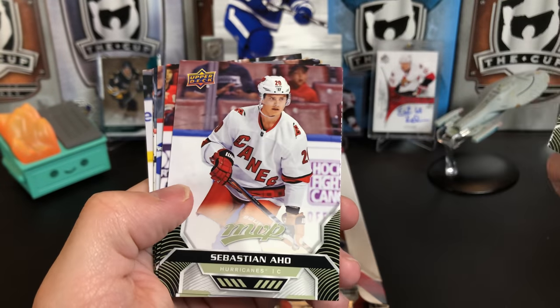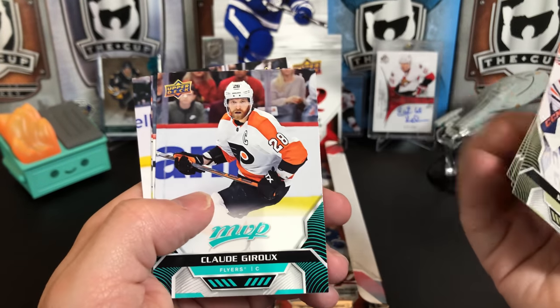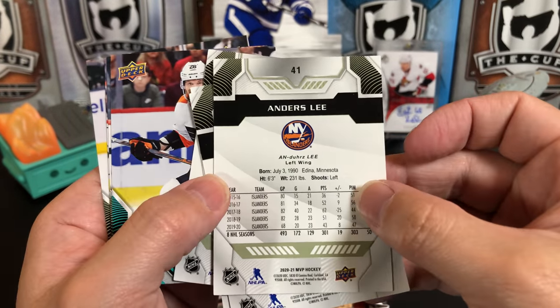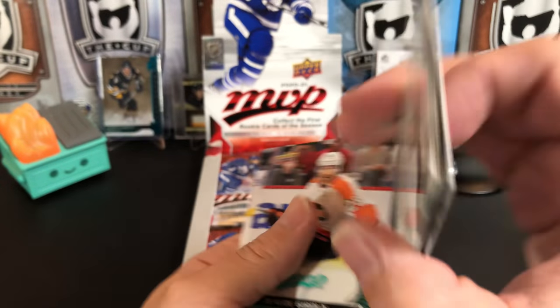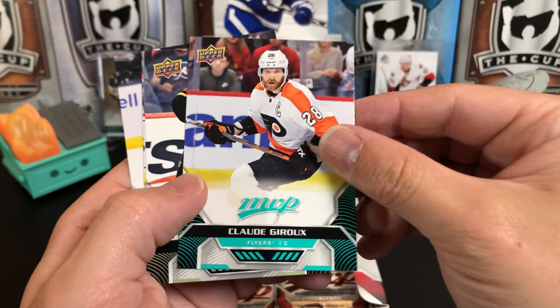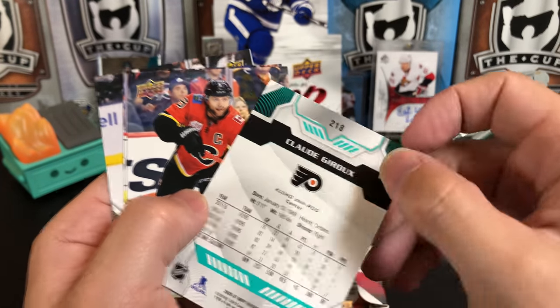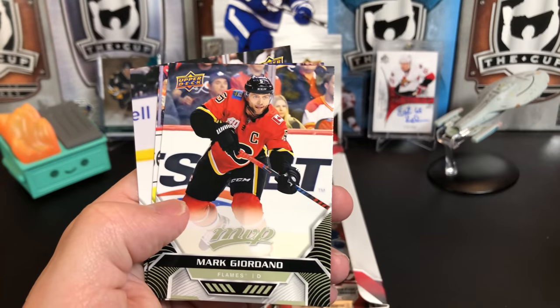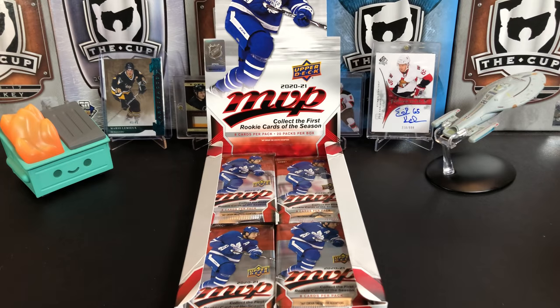Mike Smith, Sebastian Aho, Brock Nelson, Anders Lee — I can correct myself on all my terrible pronunciations. There's Claude Giroux — he's a short print because he's got the green border. Mark Giordano, James van Riemsdyk, and Jimmy Howard.